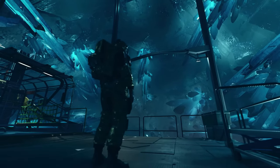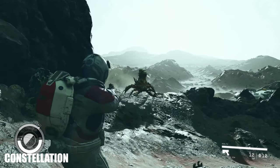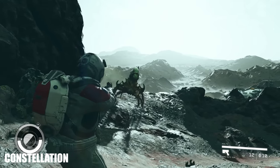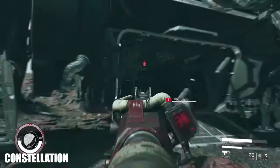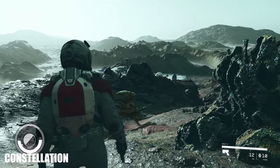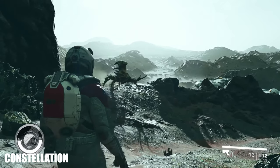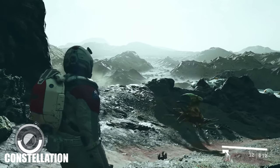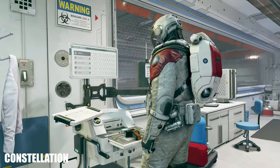Our second spacesuit will most likely be the Constellation suit, which is white and red to match the group's logo, and it has a jetpack attached. I cannot wait to use that in the game — I hope it feels natural to use like the jump-gliding in Destiny. One thing to note here is that the only airlock seams we could actually see are for the gloves. I assume underneath the tool belt and at the neck area there are another two seams to make the suit combinations possible.